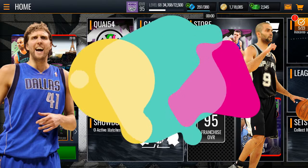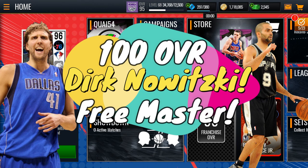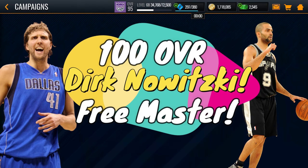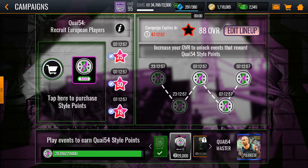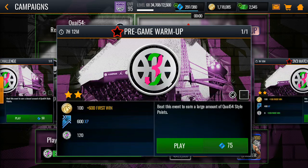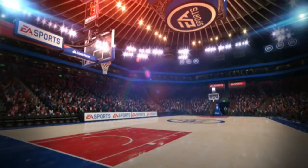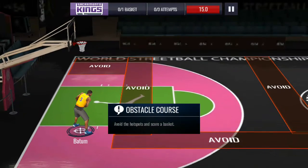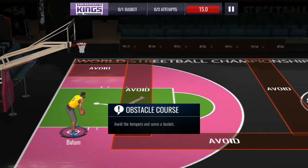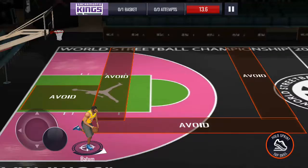Hey guys, welcome back to another video. Today we're going to get the 100 overall Dirk Nowitzki. Let's go to the Kuwait 54 event — technically all we need now is 220 style points. We're gonna keep going for the pregame warm-up. Comment down below on your progress, and whether you prefer getting the Dirk or the Tony Parker. I want the Dirk Nowitzki.